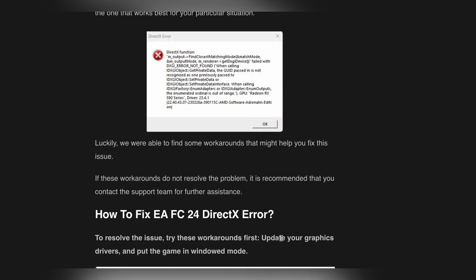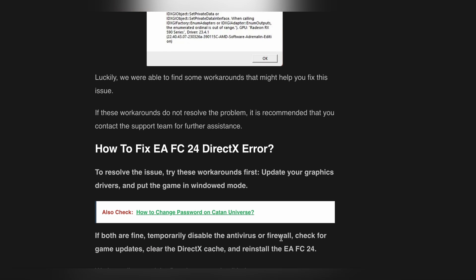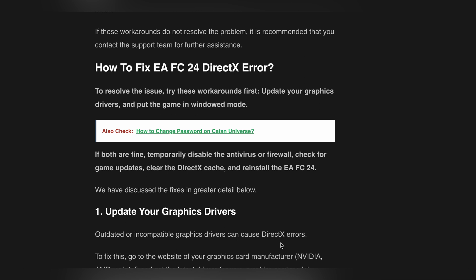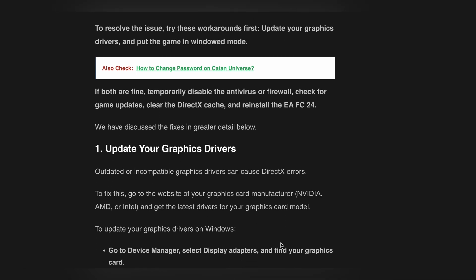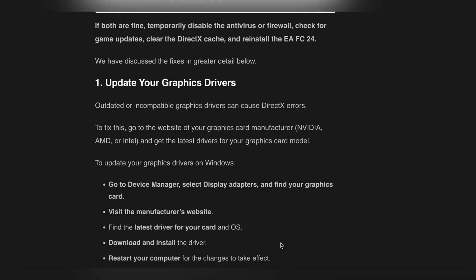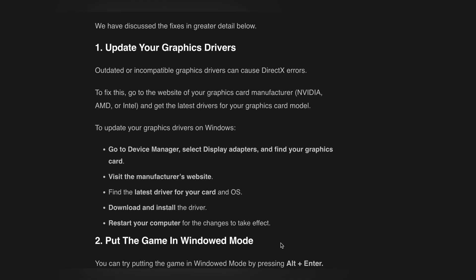Luckily, we were able to find some workarounds that might help you fix this issue. If these workarounds do not resolve the problem, it is recommended that you contact the support team for further assistance. To resolve this issue, try these workarounds: first, update your graphics drivers; put the game in windowed mode; temporarily disable the antivirus or firewall; check for game updates; clear the DirectX cache; and reinstall EA FC24.